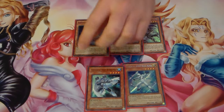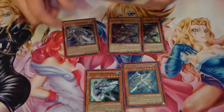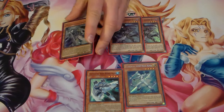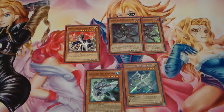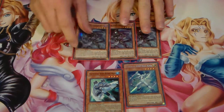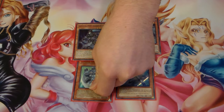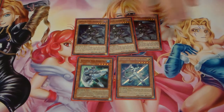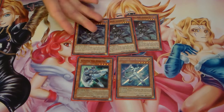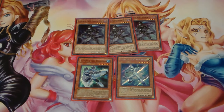You bring out Shadow Mist, and even if you don't have a Goblinburg to get his search effect off — Masked Change, tribute him off. He goes to the graveyard, you get your search, you bring out Dark Law. If he gets destroyed for some measure, you bring out Silent Swordsman Level 7. So that's how the Hero engine works — you have three shots: Koga, Acid, Dark Law, or Anki, which you can use with Shadow Mist to get over bigger problems and as part of your Rank 4 engine.